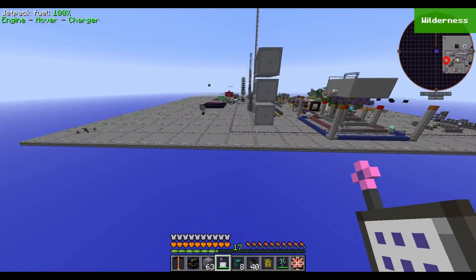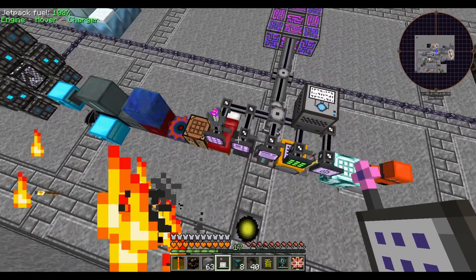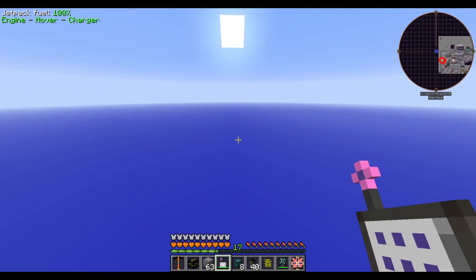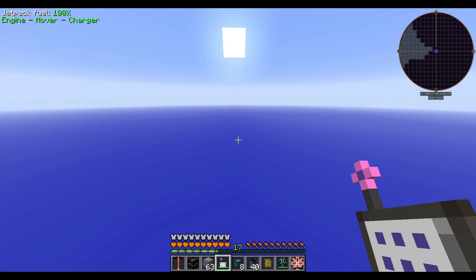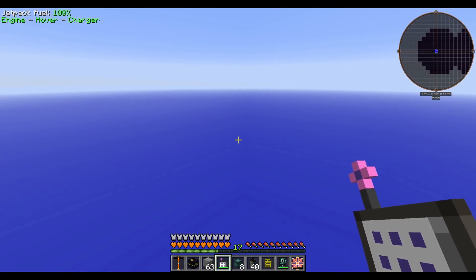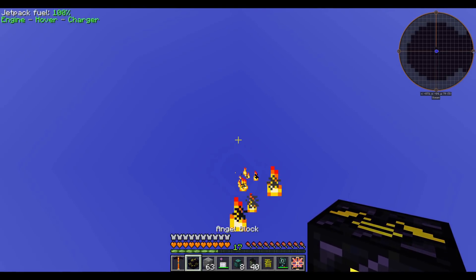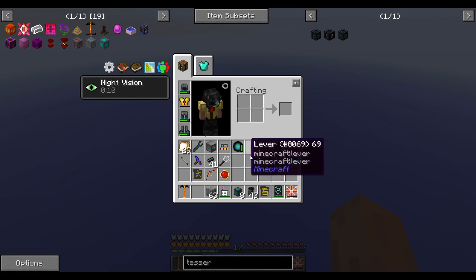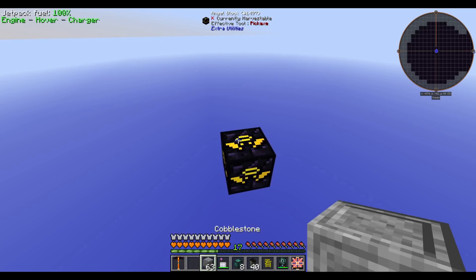Next, I want to prepare somewhere to do the Convocation of the Damned ritual. I'll fly about 500 blocks away — you definitely want to do it somewhere not connected to your base via any blocks. You need blocks for the ritual to take effect on; it will spread along continuous blocks. In a non-skyblock world you'd want to do this more than a couple thousand blocks away. Since we're on a void world, the ritual can't spread across the void anyway.